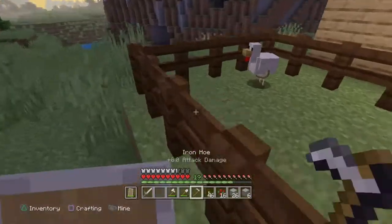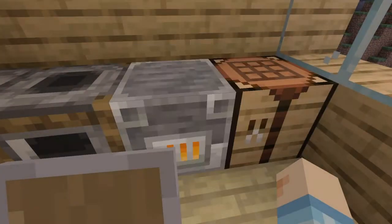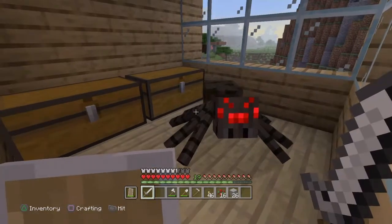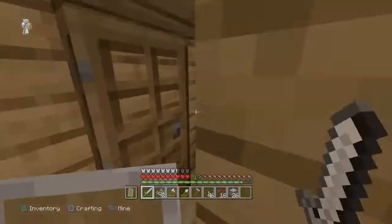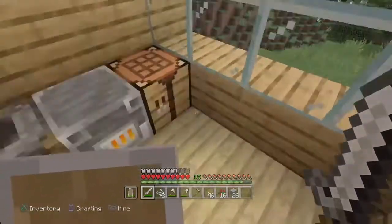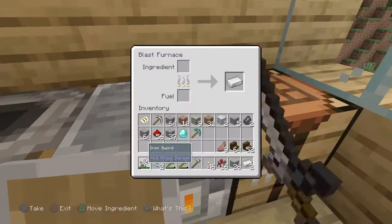So guys we are back at the surface. I have a feeling my house is now being raided. I'm going to make a diamond pickaxe — nice, boom — one diamond to spare, that'll go towards my funds.